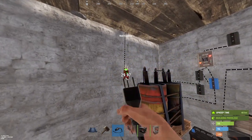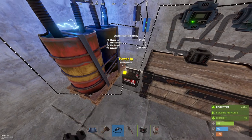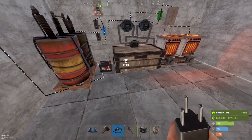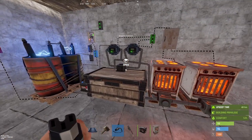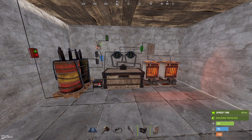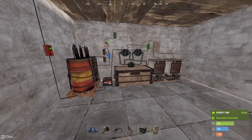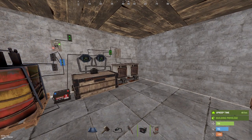But now you have two furnaces on really, really low power. So there you go — that was a showcase on how to do it with a medium battery with six furnaces, as well as a small battery with two furnaces. Feel free to post any comments below; I'll be sure to respond.